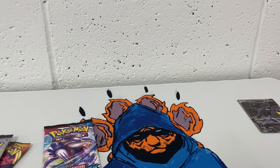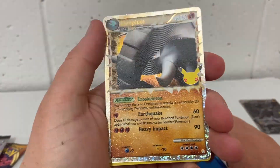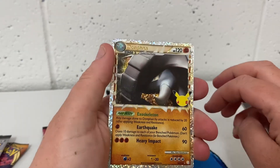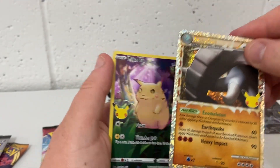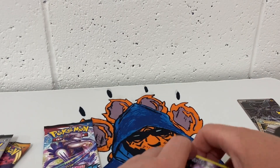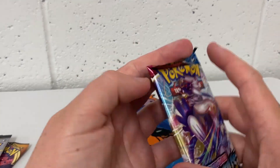We have a Zacian, a Pikachu, a Donphan — stage one — and another Pikachu. Not too bad from our second pack. Now we're going to go straight into Battle Styles.